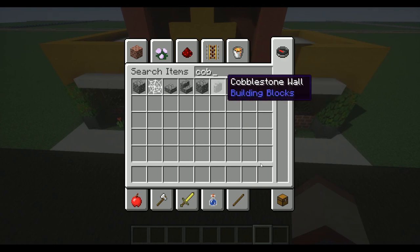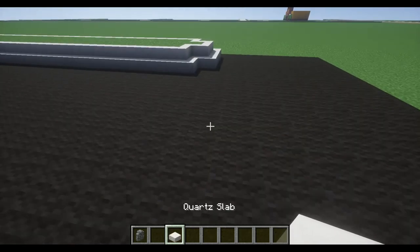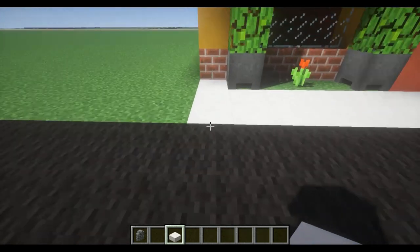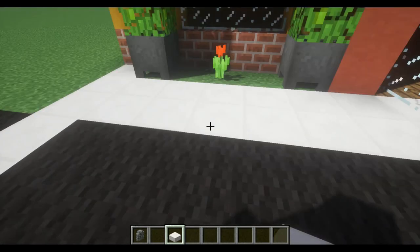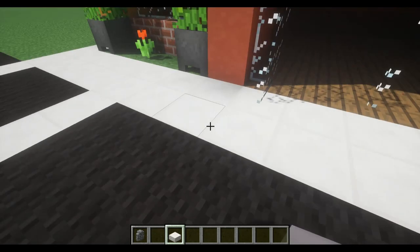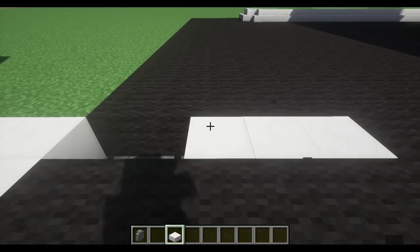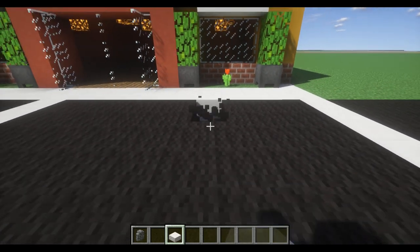I need to get cobblestone wall pieces and quartz slabs. What I'm going to do is come over here on this corner and go one, two, three, four, five — I'm going to place five blocks, then skip three, then do it again, skip three. I'm going to come down here on this end and do the same thing to make sure it lines up.